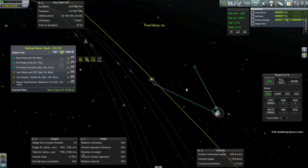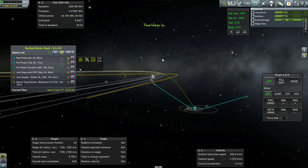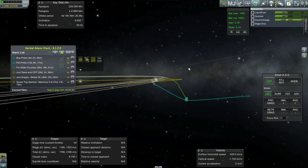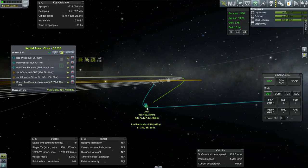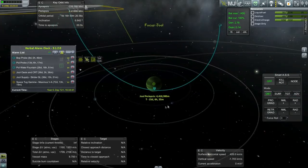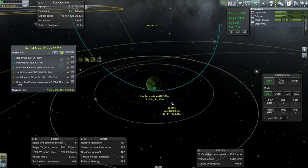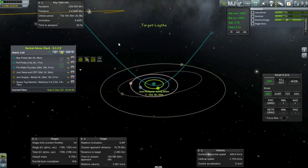Now, we're not going to use Joule to aerobrake — it'd probably be safe in .90, though I do have deadly reentry. But I've been conditioned by version 1.0 of KSP just not to trust the gas giants for that sort of thing. So I want to hit possibly Lathe, and that'll be convenient so we can drop off that probe. But maybe Tylo can also slow us down.